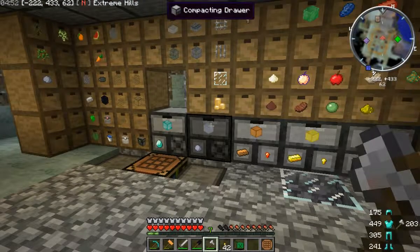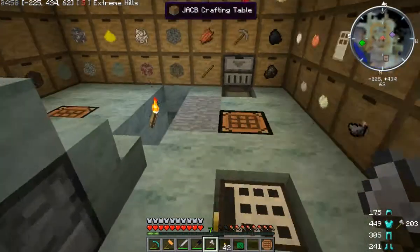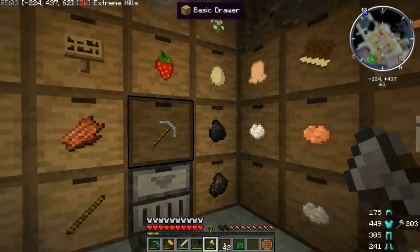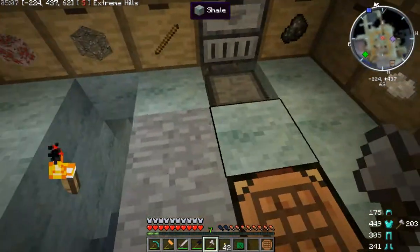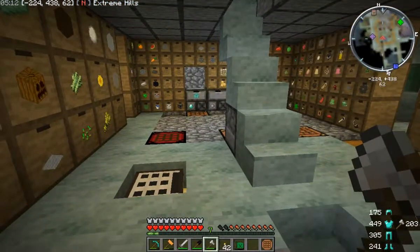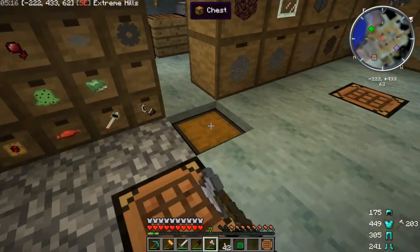Hello and welcome to another exciting Let's Play. If you've been following along, you know that we've got storage drawers installed, which allows all this prettiness. For each one of these panels, we have our own fully automated offload system.